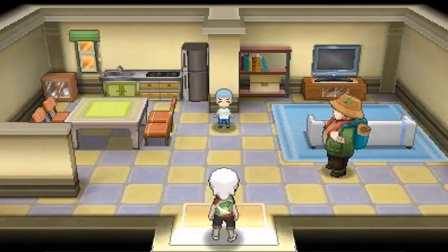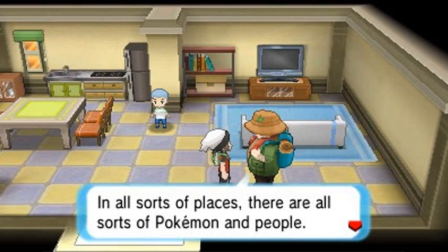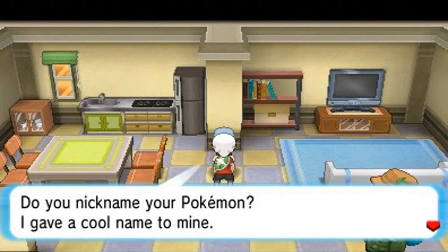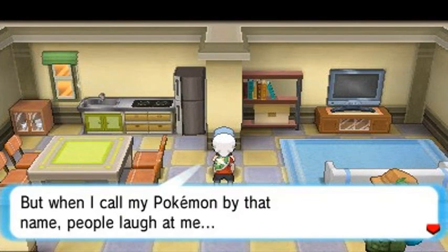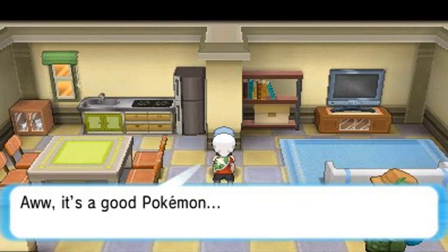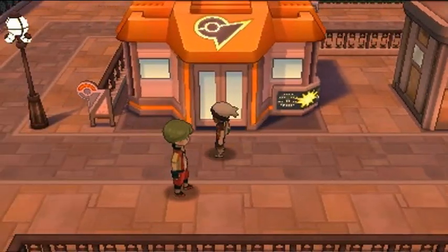Near the Pokemon gym there's a trainer who wants to trade. He asks if you have a nickname for your Pokemon and says people laugh at his. He offers to trade his Makuhita for a Slakoth. I'd take that trade but I didn't catch a Slakoth — you can find them in Petalburg Forest.